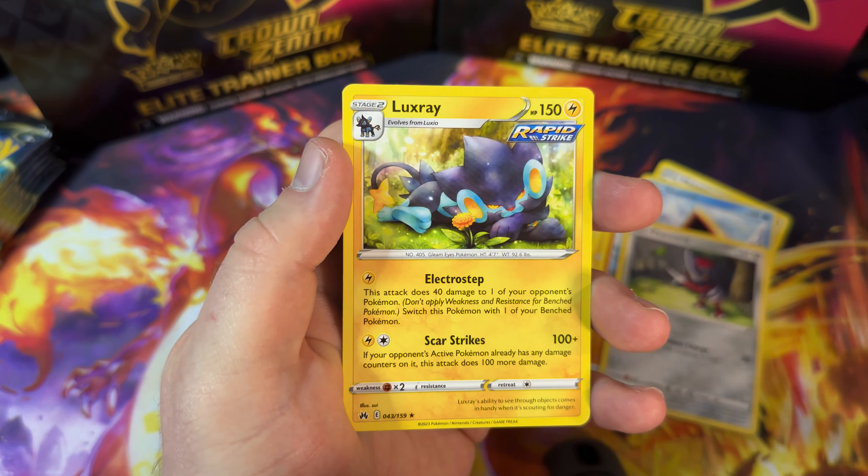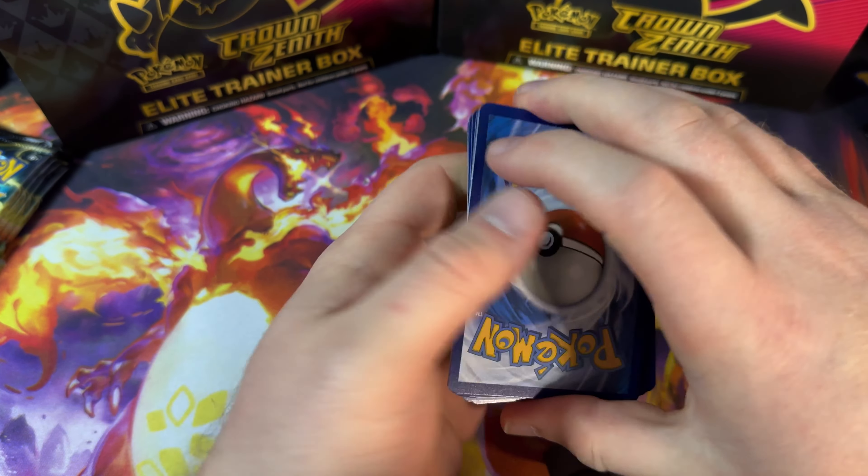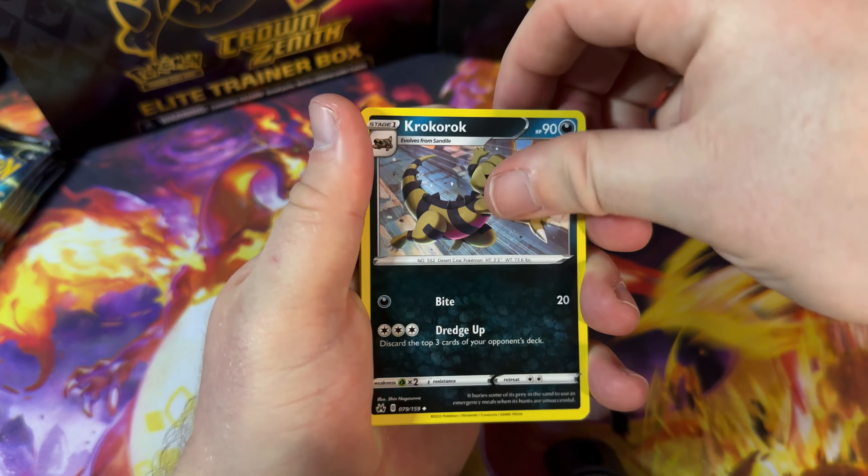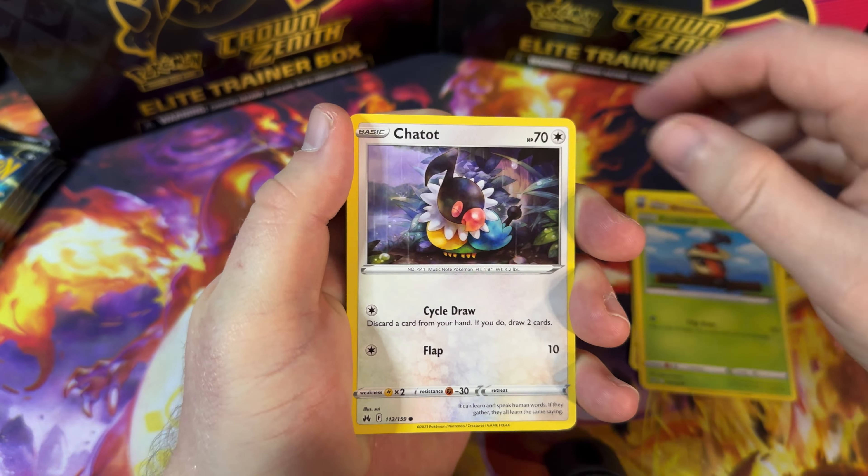So let's get started. It's our first pack — here we go. Yesterday we had some great pulls: a couple of Charizards, a Vstar, so many Galarian Galleries I can't even count. Let's get to it today.